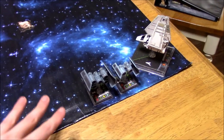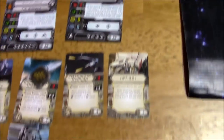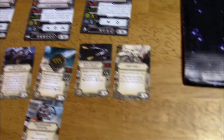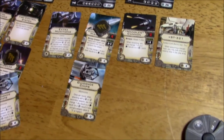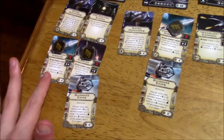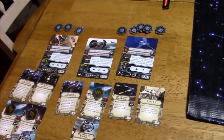I am sporting the Imperial Fleet, 100 points. Specifically, let's take a look at the cards: Colonel Jendon with the Mangler Cannon and the ST-321 title. Captain Jonas with extra munitions, concussion missiles, and guidance chips. And then finally, Redline in the TIE Punisher with extra munitions, fire control systems, concussion missiles, cluster missiles, and guidance chips. All of that comes to 100 points.